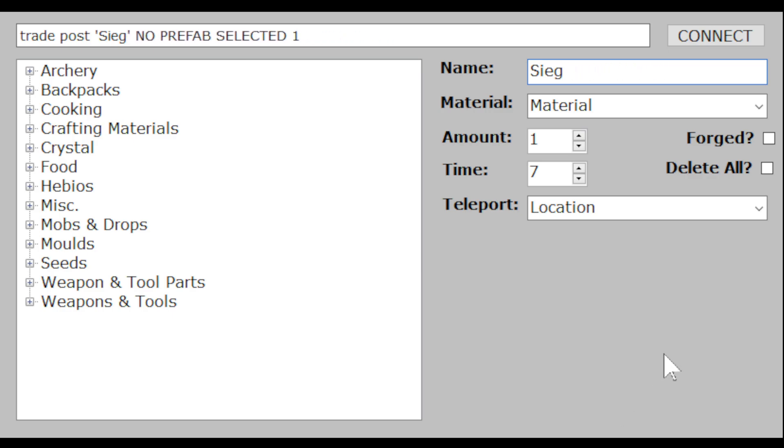You'll notice there's a Connect button. If someone was on my server, I would press Connect, give it a few seconds, and it would connect to the server. This button would then change to a Send button, and any command in the box would get sent.